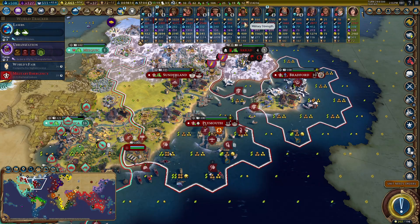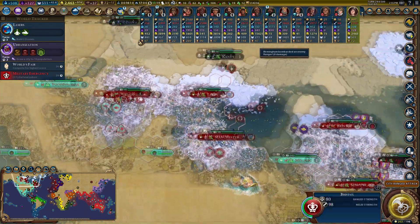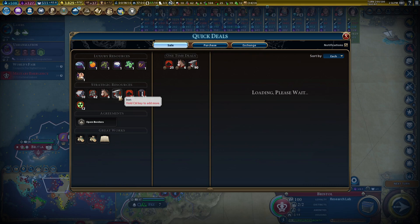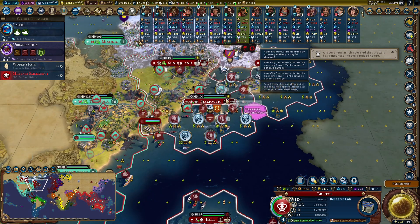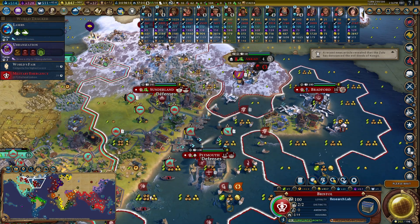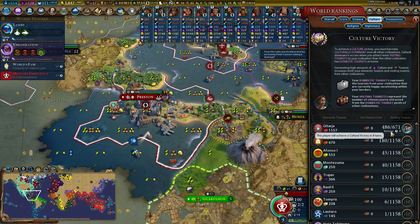I've taken out almost a thousand military strength from the Aztecs. Every time people declare war on me, more luxuries get freed up from previous trade deals — quite fun. Trading all diplomatic favor for gold up front. Niter is now pretty much useless to me. The Aztecs are smashing into Sunderland as well — these steel walls are tough. Indonesia is doing very well on culture. Victory in eight turns?!